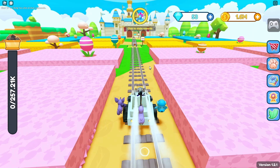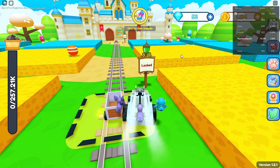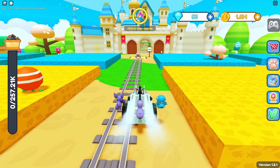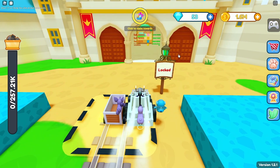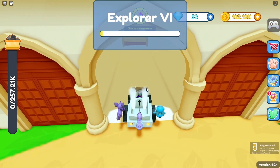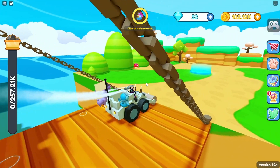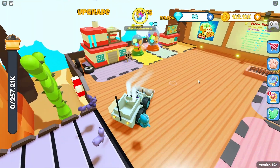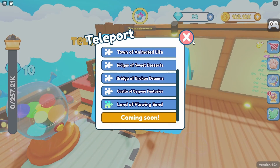After grinding for a really really long time, we have about 14,000 power which is insane. We're really close to unlocking the best world — I need to come over here and unlock it. I think it's like 1.5 million coins. Yeah, 1.5 million — let's unlock this. We click E and just like that we unlock the best area!